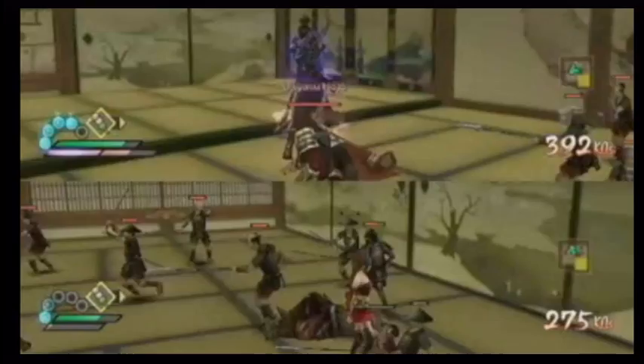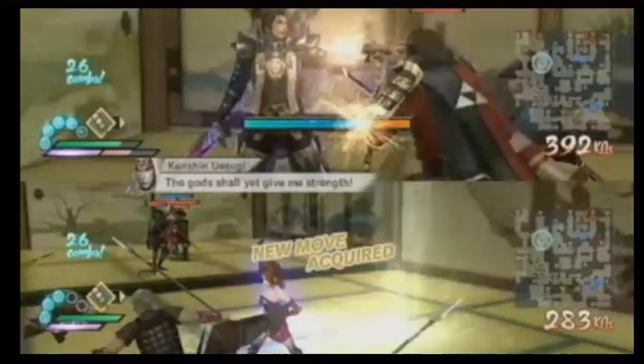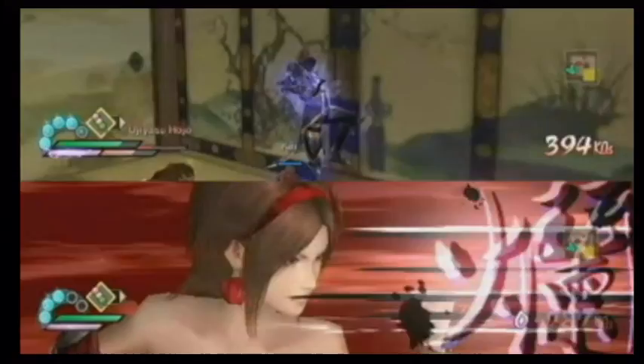This is our final victory objective. Forward! Let's get him. Both of our Musou gauges are full. So if I get close to you, we have this electrical connection. What that means is that if I were to do a Musou attack right now, it would be a double Musou attack. Yeah! We defeated Ujiyasu Hojo!